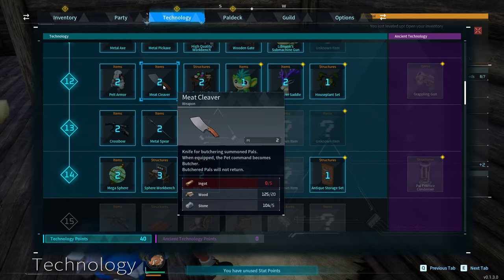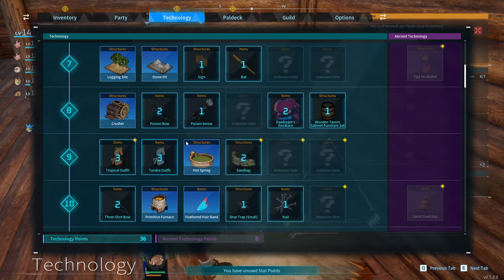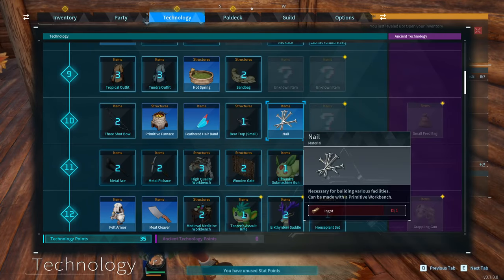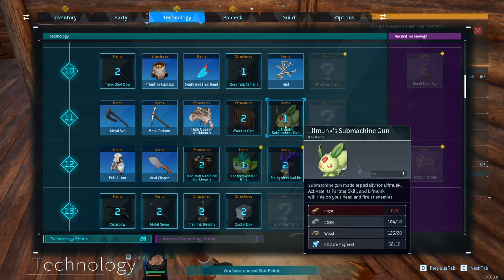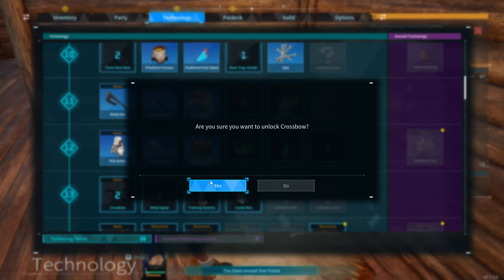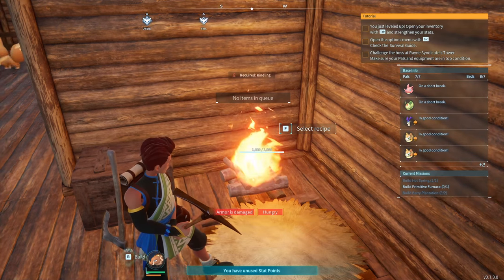We can make a meat cleaver and pelt armor — both things we want. We don't need the other outfits or bows right now. We will need nails, so we unlock those. High quality workbench is important, the medieval workbench too. We'll also want the crossbow later — it'll be really good. Cooler box, mega sphere, sphere workbench — that's everything we need for now.